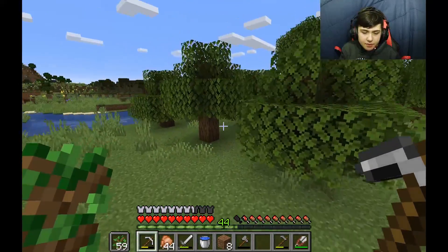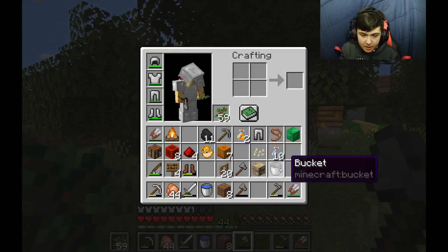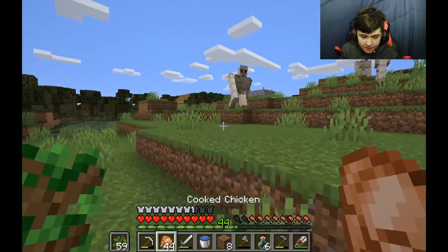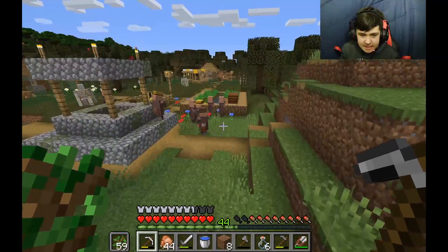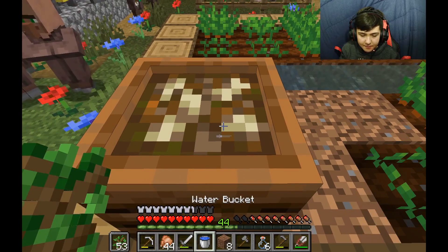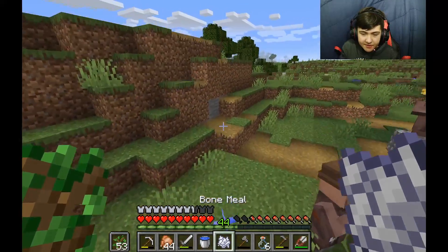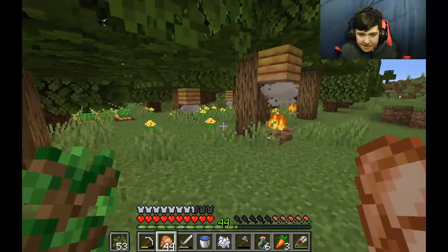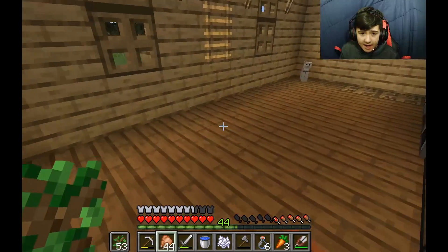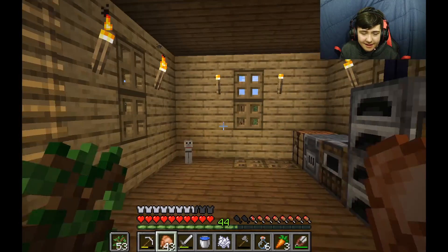What you can do with the extra saplings is, if you have some extra saplings, you can take the saplings and turn them into compost and put them in a composter, and then you get bone meal. Beautiful, beautiful bone meal. Bone meal is very versatile. In the long run, you should have a decent amount of bone meal.